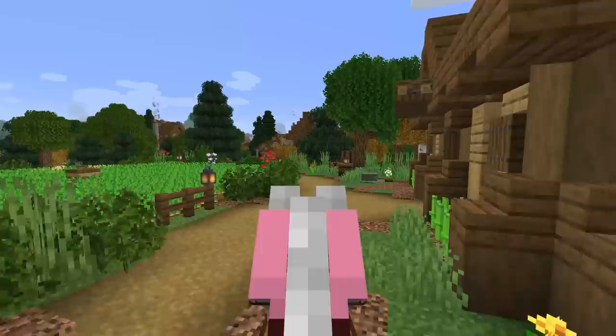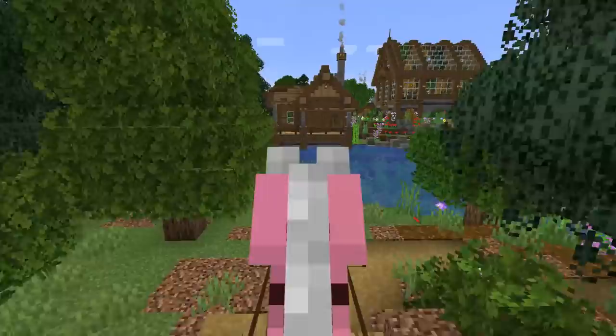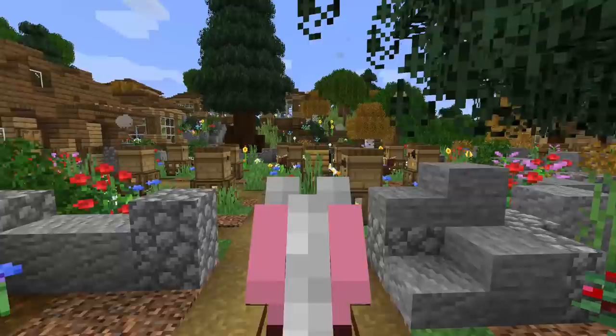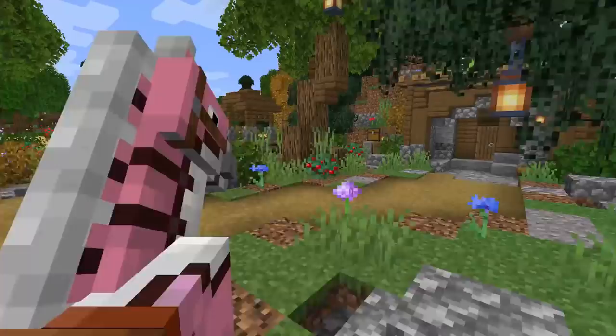Quick question of the day: what other tutorials would you guys like from this world? We've done a few - I did the windmill a long time ago, we have the stable, and so many other builds around here. Which one would you want to see? Put hashtag tutorial and let me know - the little dog house for my girl Bubbles, the AFK fish farm, one of these supporter houses, the tower from last episode, or the beautiful and amazing sheep farm.